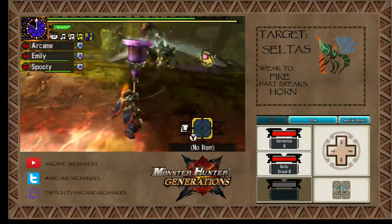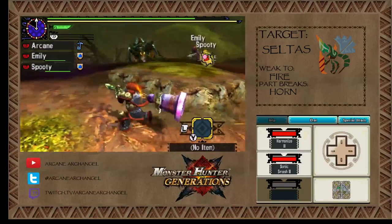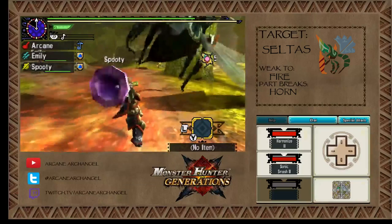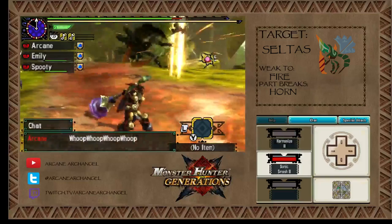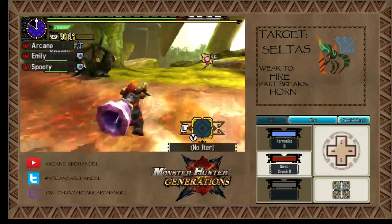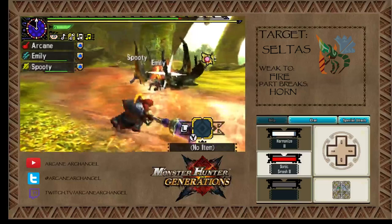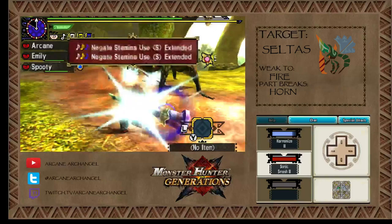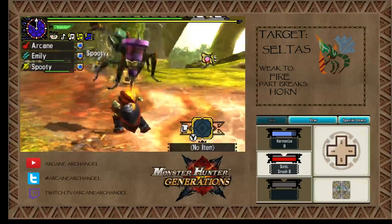Hunting Horn is an impact weapon, but unlike hammer, it's not as good at knocking monsters out — it more focuses on exhausting them. I have two Hunter Arts with me since I am using Guild style. The first is Harmonize: all of my notes for duration will be double, no matter if I hit the monster or not. I'm just prioritizing negate stamina because we have a dual blades user, and that's really good for dual blades — they can just go crazy if they have negate stamina.